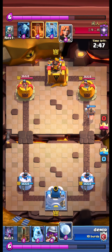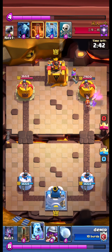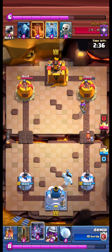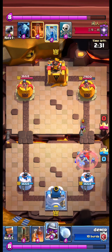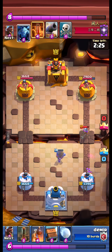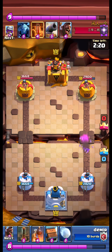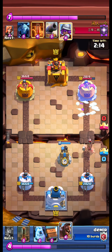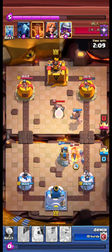We hawk. Opponent musketeer is at the back — we can walk with our hawk. We ice golem. We bats. Opponent zaps. We musketeer. Opponent hawks. We plant our bomb tower to pull the hawk. We send our hawk.